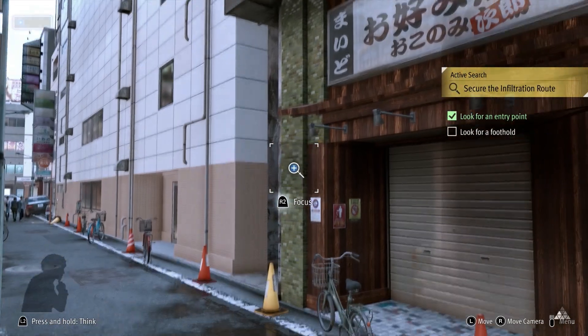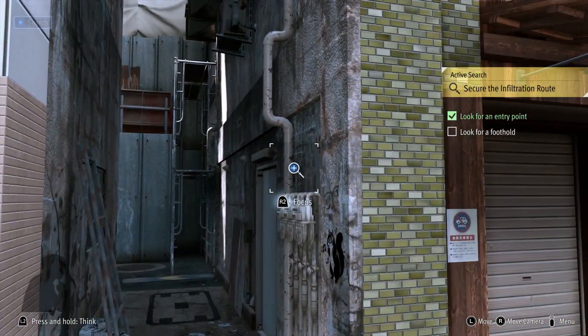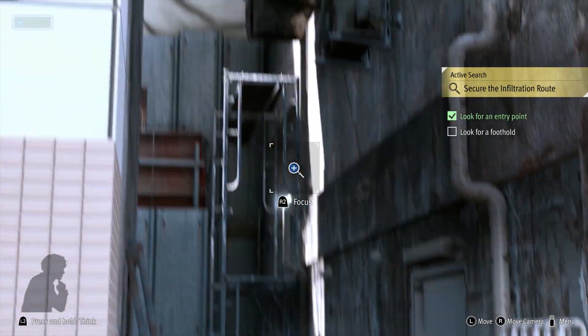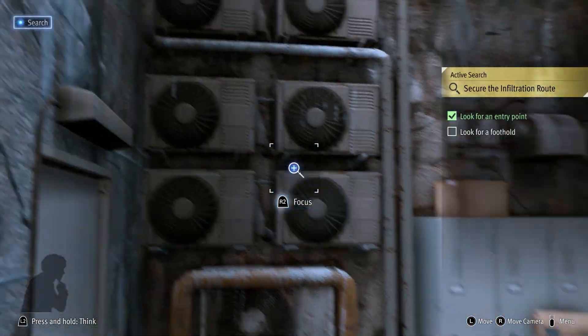Once you are able to move, continue left, go down the alleyway. You will be able to scan some AC units that have been frozen over. Once you scan those, you've learned that you can climb them to get up to where you need to go, and you can complete the infiltration mission.